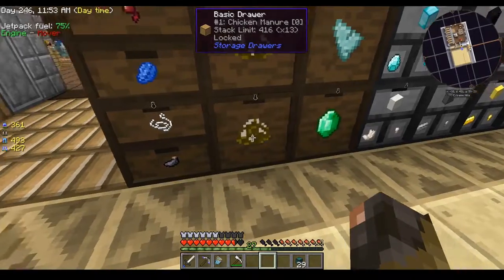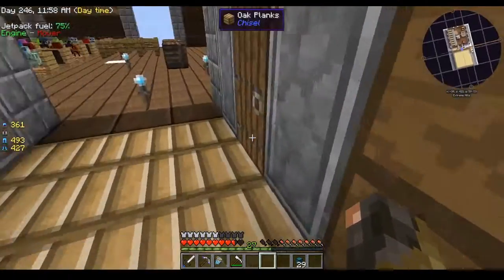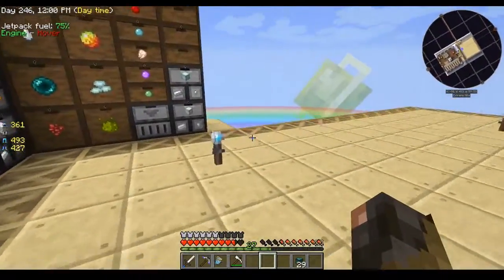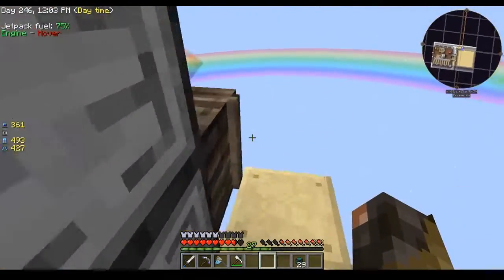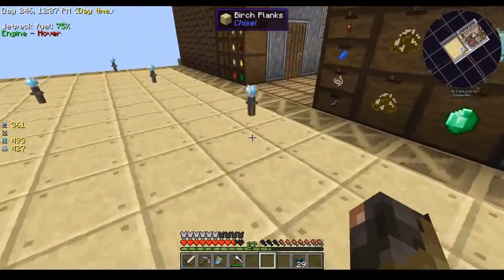This chicken mirror drawer — you'll see it's empty, but this one is not. What doesn't go into the drawer controller goes into this small storage crate here.